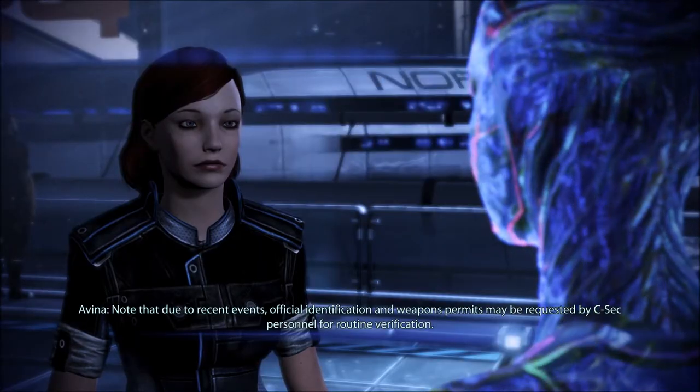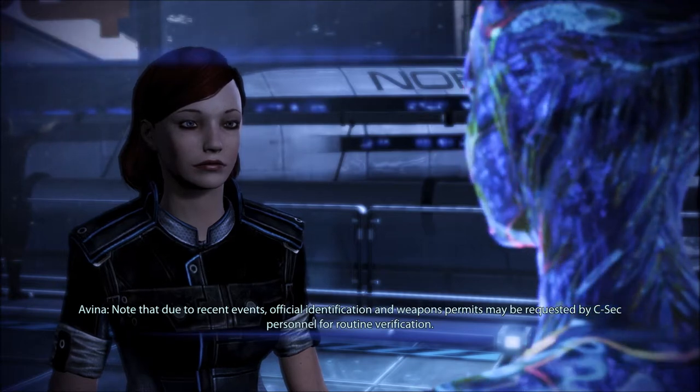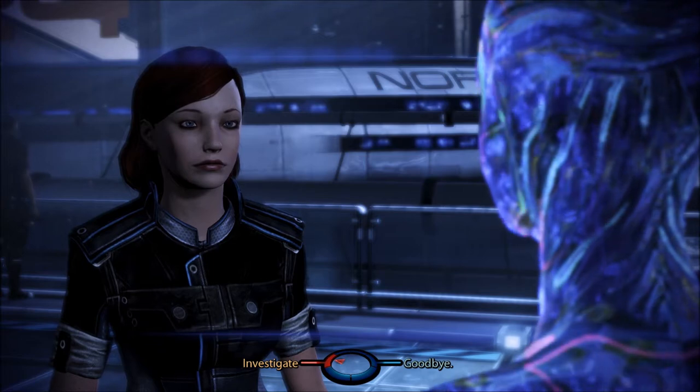The VI speaks: 'Hello Commander Shepard, welcome to the Citadel. This is Docking Bay D24. Note that due to recent events, official identification and weapons permits may be requested by C-Sec personnel for routine verification.' Thank you.